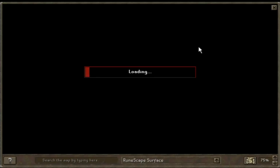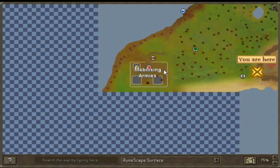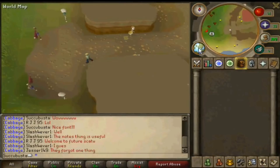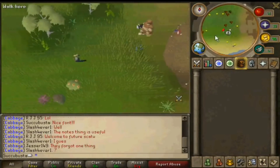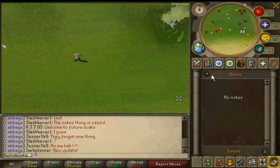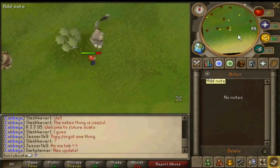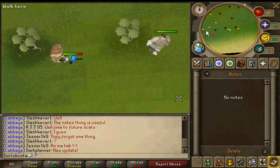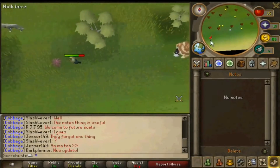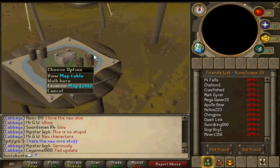Look how clunky the world map was. I remember the load times — if you accidentally clicked it, it was so irritating. Sometimes you would just misclick that globe on the minimap and it would take like two minutes loading the world map on a really crappy computer. You can see him talking about how it ruined the game and how the game is rubbish now. 'Fail update. Seriously, this is so stupid.'